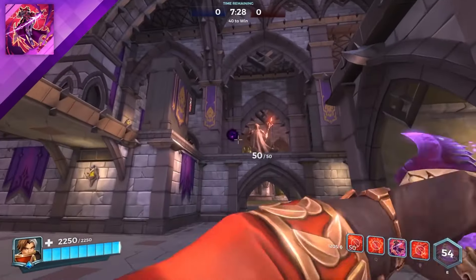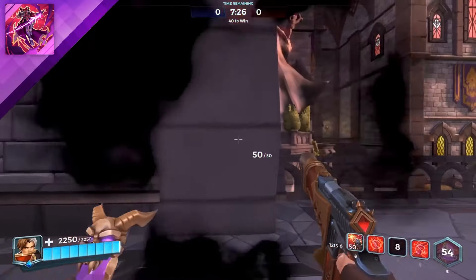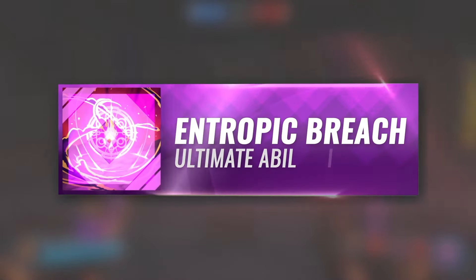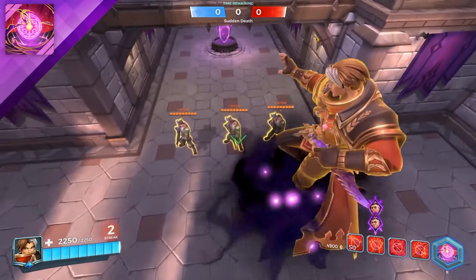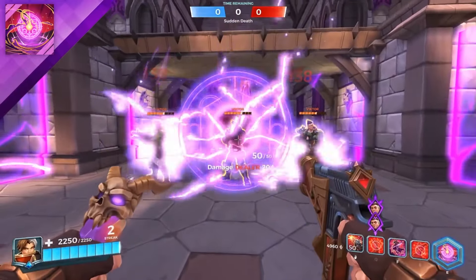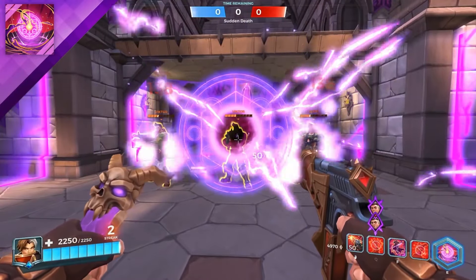Then you have your Projection — you throw this little dagger and then you teleport to that place. If you hit anyone with it, it slows the enemy. And then you have his ultimate: he rises into the air gaining defensive benefits, and then you call down this abyssal energy that slows and damages enemies caught inside it.